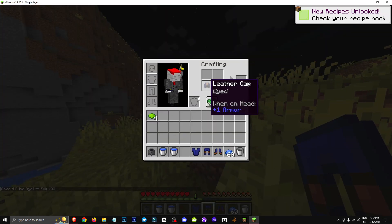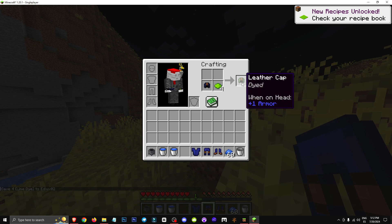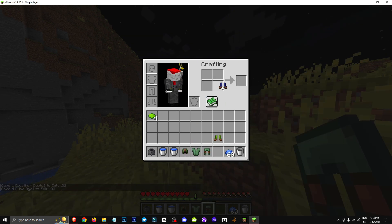It seems you can mix colors and create a blend to get a unique armor set. You can change colors, mix them, and come up with an original color combination.